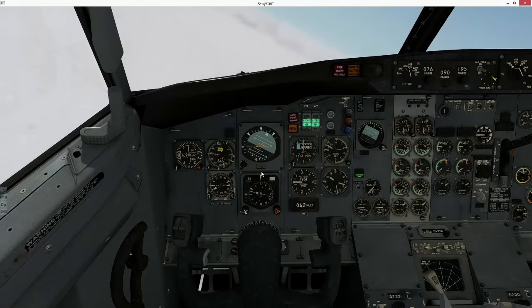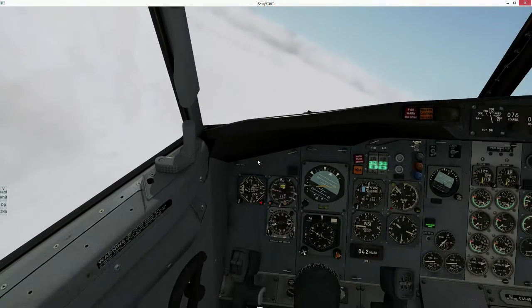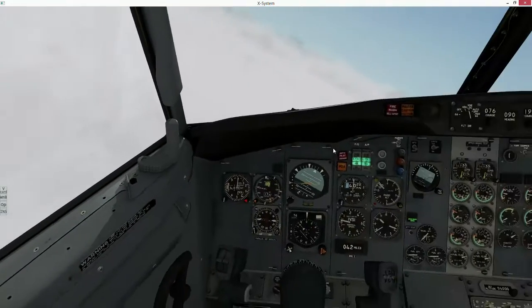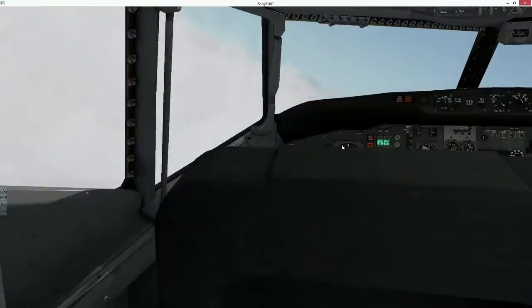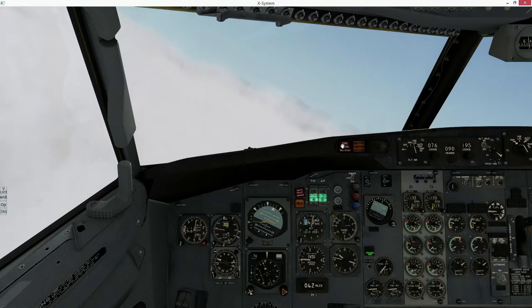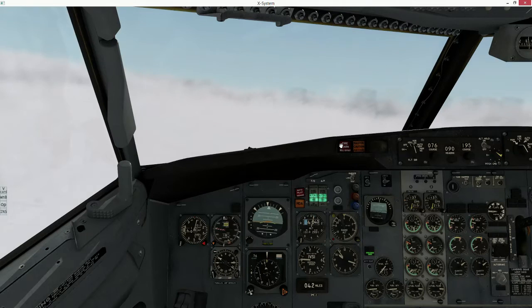I'm actually going to cross the path right there. Cessna 2 Sierra Kilo, 3 miles from Snake. Turn right heading 170, maintain 4000 until established on the localizer, cleared ILS runway 20 right, approved. I can see a little bit of the ground down there, but not too much of it. So focus on keeping our speed steady. I've pushed us past the localizer here, so I expect to get another slight left turn.